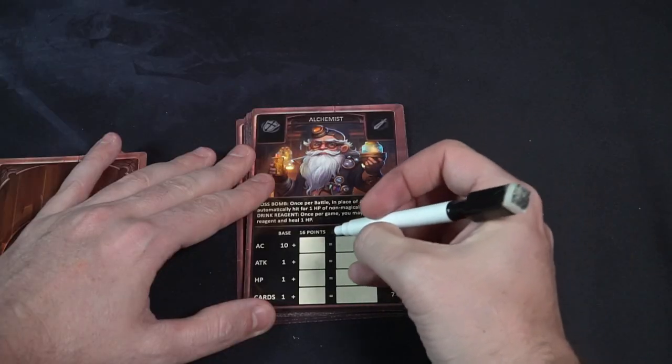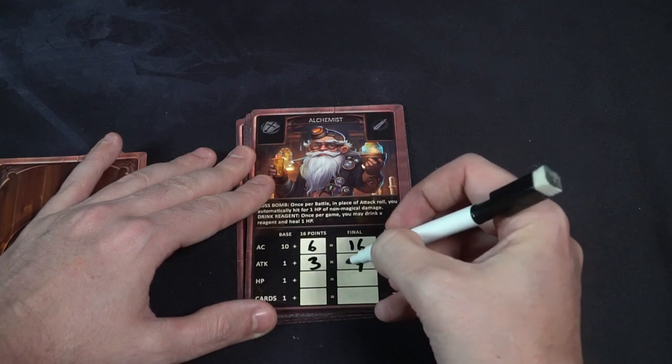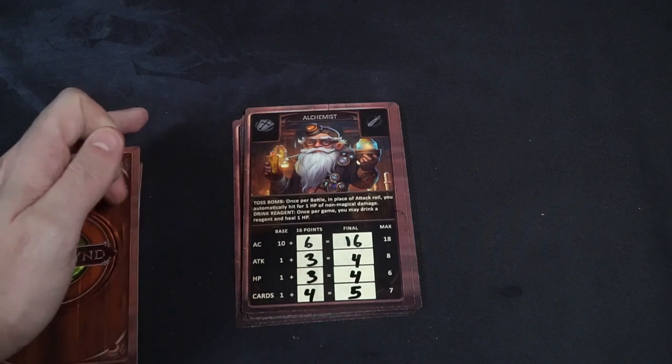The customization gives you a number of stat points you can assign to your armor value, attack, HP, and number of cards in your hand — and the character keeps the ability they normally start with. Each character has their own unique ability. For instance, the alchemist can once per battle, in place of rolling for attack, just deal 1 HP damage — a non-magical attack that straight up counts as one damage. Or once per game they may drink a regent and heal 1 HP — an insta-heal every game. The paladin, however, once per game may lay hands, healing 1 HP to themselves or another player at any time except when dead — and once used, the ability is expended and may not be used again.